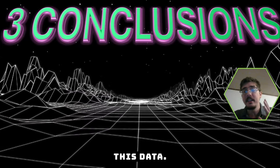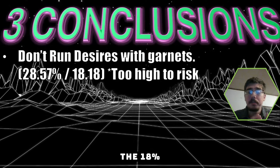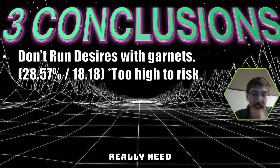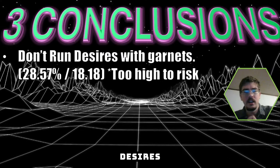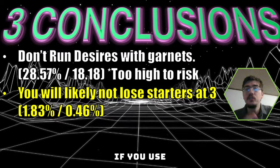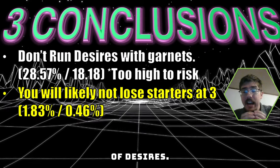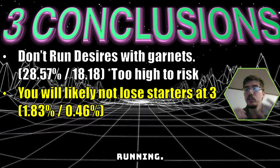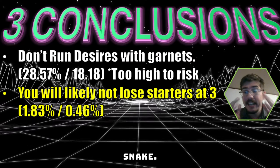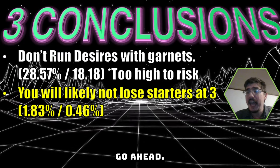Three big conclusions from the Pot of Desires banishment data. First, don't run Desires with garnets - that 28% chance, and even the 18% chance, is just too high to risk if you really need that one-card garnet for your combo. On the flip side, you will not likely lose all three of your starters - there's only a 1.83% chance to banish all three copies of a card with Pot of Desires. So if you're running something at three, like Snake Eye Ash, go ahead and feel free.